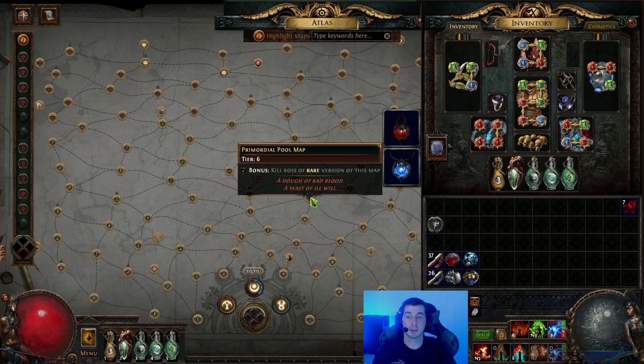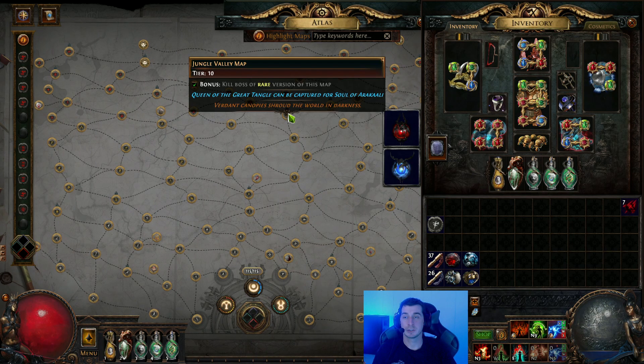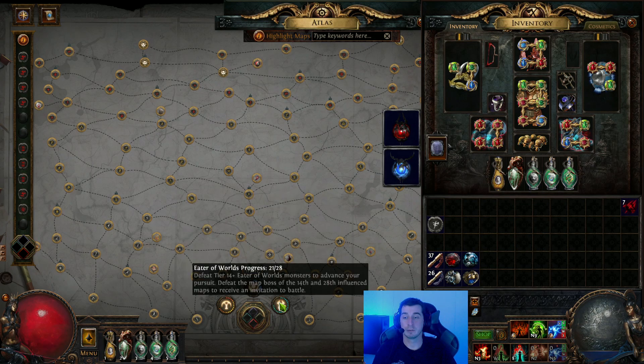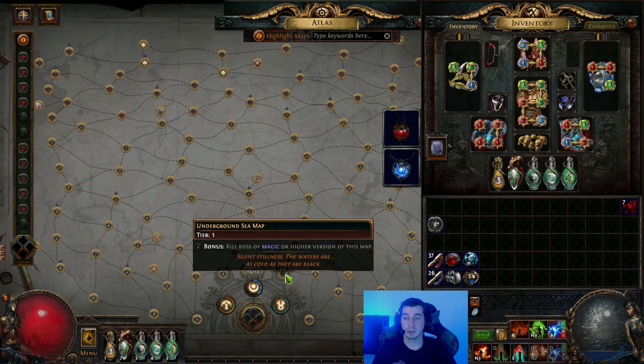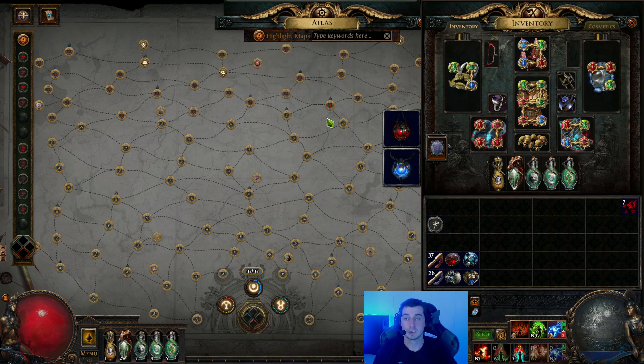As you get even higher to red maps — what are called natural red maps — basically as you add void stones they upgrade the tier, but the natural level of the map (which changes every league with different map cycles) is indicated by where it sits on the passive tree. Maps down here require a magic version, maps higher up require rares, and maps at the very top require corrupted rares — roll it rare with an Alchemy Orb and then corrupt it with a Vaal Orb.